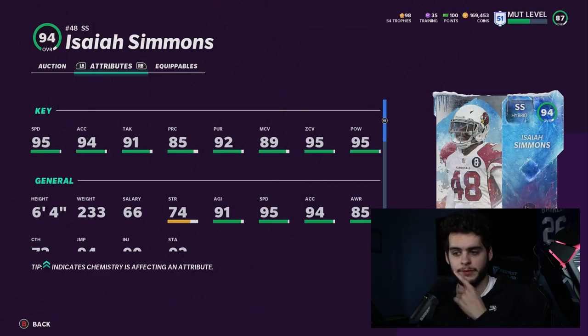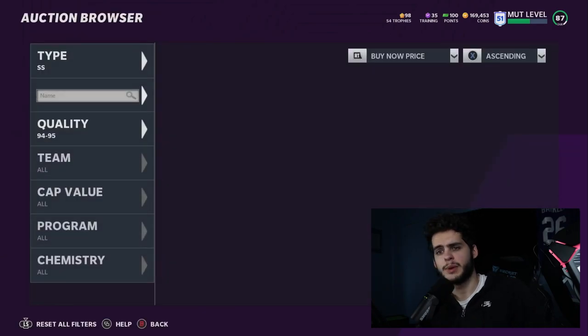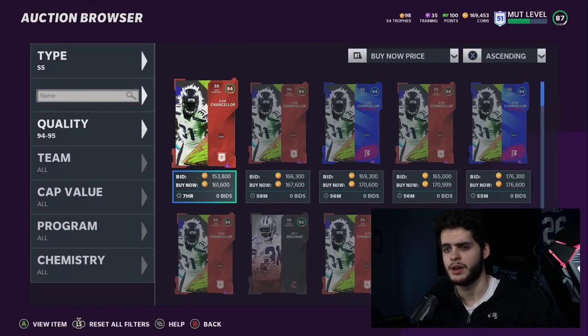That pretty much wraps up the video. For punters and kickers, just get the one with the highest kick power — that usually works. Thank you so much for watching. If you're new to the channel, subscribe, turn on the bell, like the video, and comment down below. Don't forget MuttReserve — 30% off with code poodle. Peace.